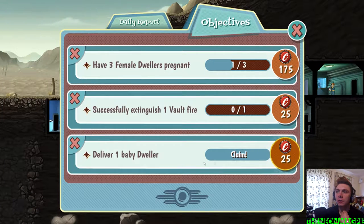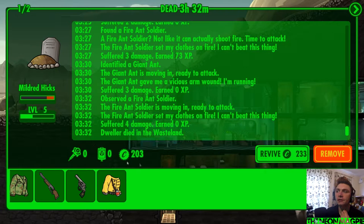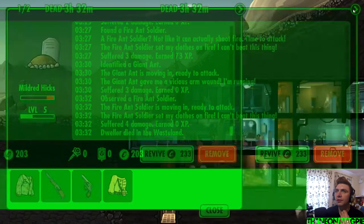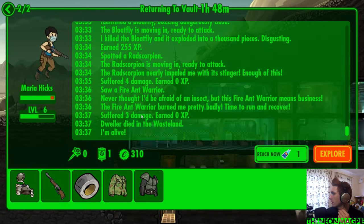Quick look at our missions. Deliver one baby — we did it. Explore one location in the wasteland, that's the point. Mildred Hicks died. No way. What's happened — no, Maria! Let's revive her. We recall her.